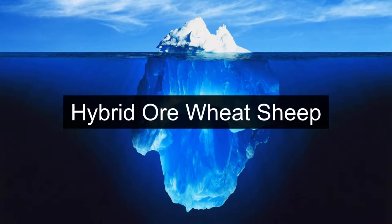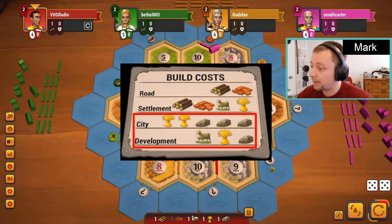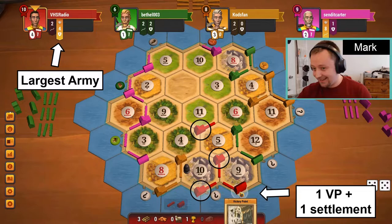Hybrid ore, wheat, sheep: this strategy is very similar to ore, wheat, sheep in that initial settlements are almost entirely comprised of ore, wheat, and sheep, but differs in that it includes a splash of either wood or brick. Hybrid ore, wheat, sheep exchanges reduced city and development card production for improved expansion prospects. As a result, there is a wider variance in how a successful hybrid setup reaches 10 points. In general, though, the bulk of the points still tends to come from a combination of cities, largest army, and VPs. This is one of the two most common winning setups in competitive play.